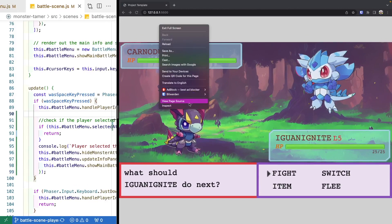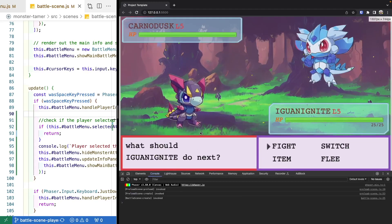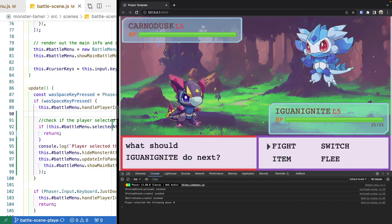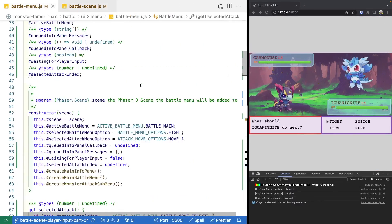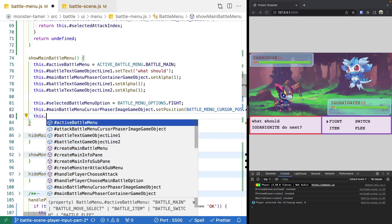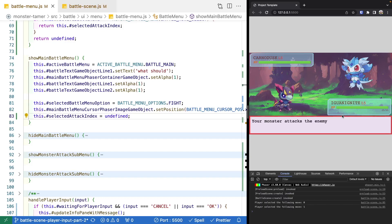To test our changes, we go to the browser and open the developer console. We go into fight, select our slash attack — we see the text for having attacked the enemy. After input we come back to the main menu. But there's an issue: if we go to fight again, we can't choose our attack again. We need to clear our selectedAttackIndex after attacking. After fixing that, we can attack, see our attack message, then choose another attack and see the correct index is chosen.